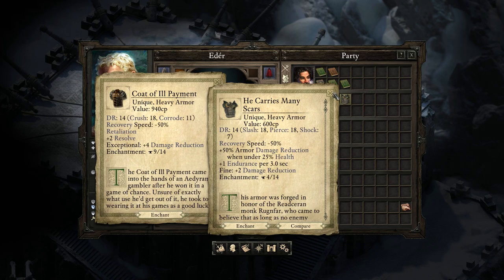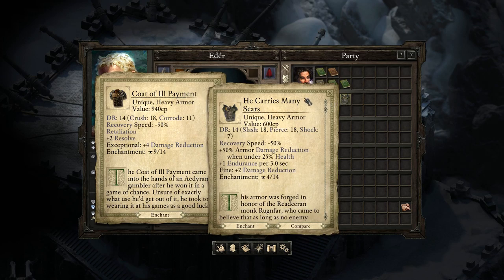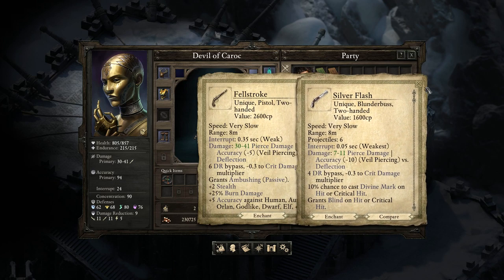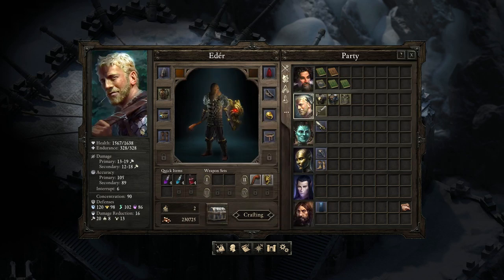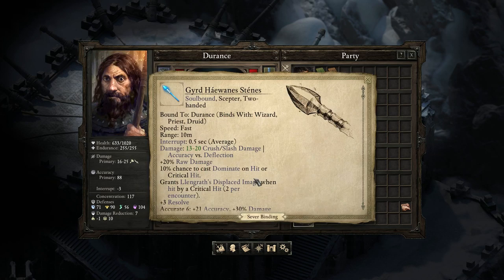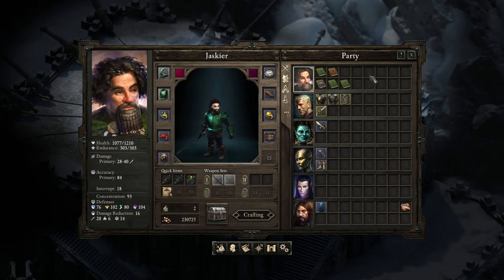Plus 50% armor damage reduction when under 25% health — that's the very last bit, but that's when you need it most. This one has retaliation, which is doing damage back. I was keeping this blunderbuss around on the off chance that Grieving Mother would want it. So many of these people are now using unique weapons, and a lot of them are completed now too. There's a lot of legendary items in this game.